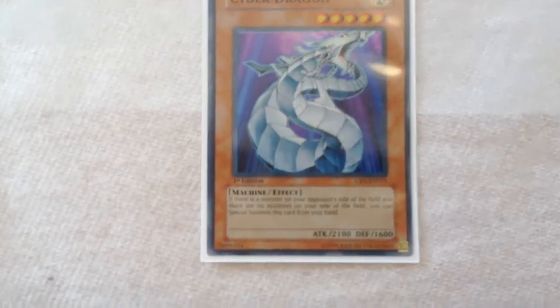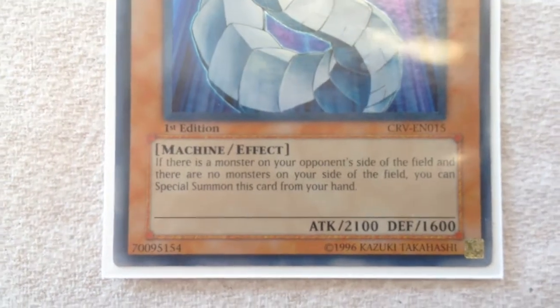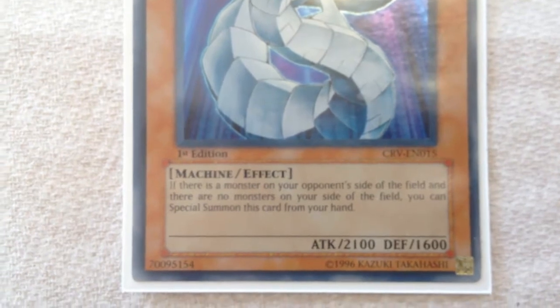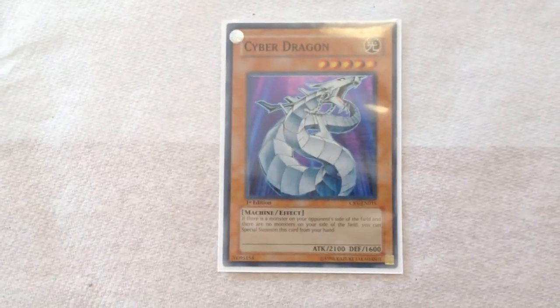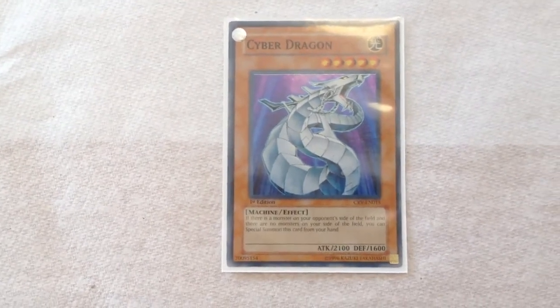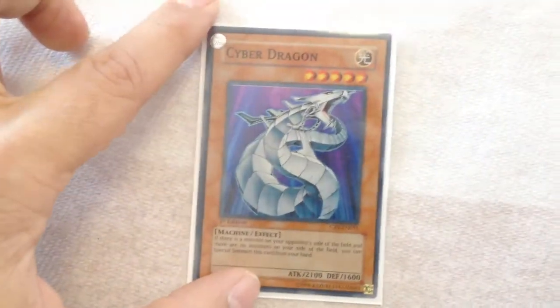We're talking about Cyber Dragon, and basically what Cyber Dragon does is if there's a monster on your opponent's side of the field and there are no monsters on your side of the field, you can special summon this card from your hand — 2100 attack, 1600 defense. That alone makes this an amazing monster, because you can special summon it and still be allowed to play your normal summon. That's one reason why this card should be in your deck, or if not, definitely in your side deck.